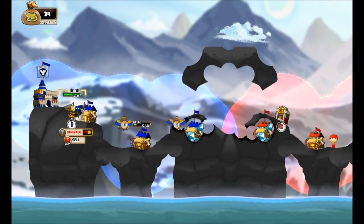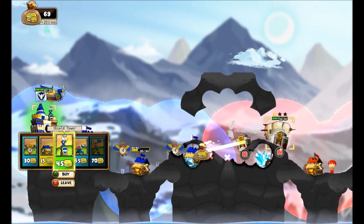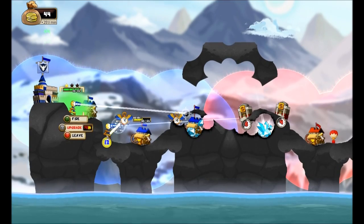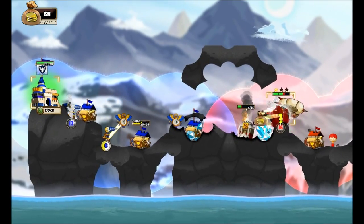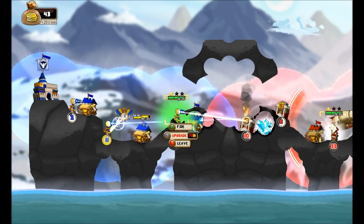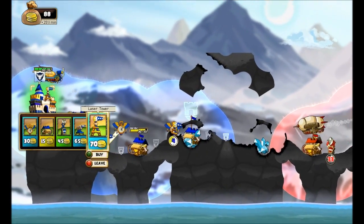My opponent right now — you'll notice that little yellow bar above my mining camp — he's actually using a bank. Banks increase your gold collection rate but also allow you to bribe opponent buildings, which is exactly what he's doing. He's trying to steal my building. If he succeeds, he'll gain control of it. I can stop that by destroying his banks, or if he gains control, I can just destroy my own building. I'm going to pick up another laser tower and place it here. I destroyed all of his banks before he was able to actually convert it — fantastic!